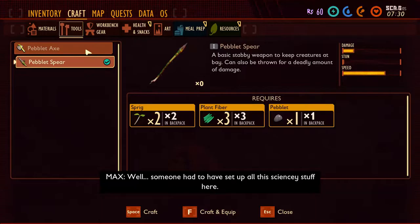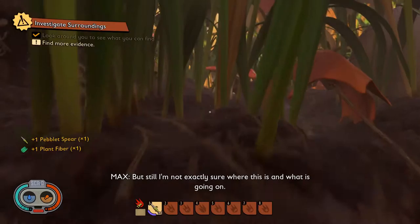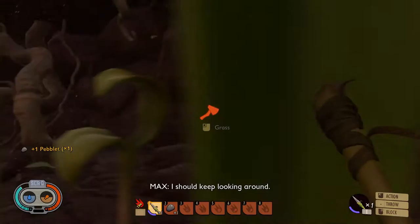Now that we've done all that, we want to double check our tools and make a spear or an axe — doesn't really matter. I'm going to make the spear right now and collect the goods for the axe on the way to go kill some mites.